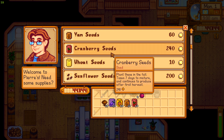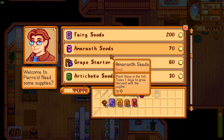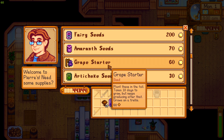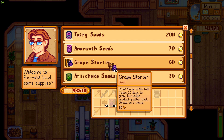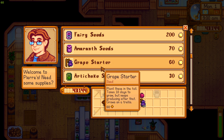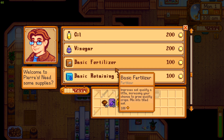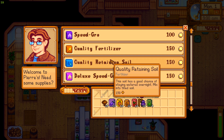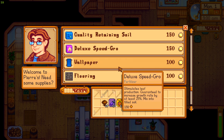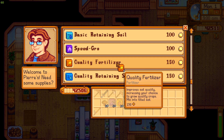Wheat seeds — no. Sunflower — no. Fairy seeds — no. Grape — I think I need grape. We'll grab that. For fertilizer, I'm gonna get the quality fertilizer that improves the quality of crops. Yeah, that's what we need — a bunch of these.